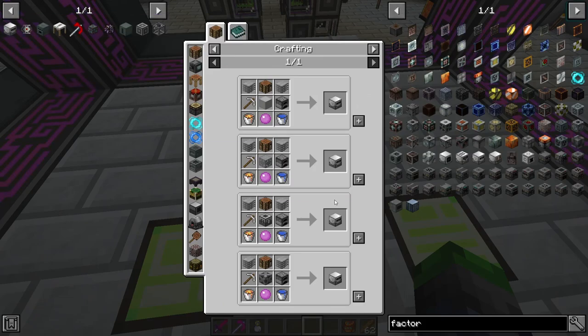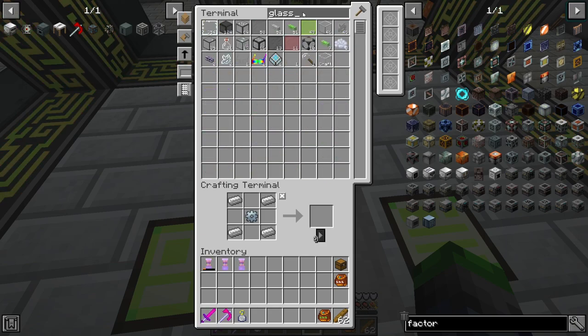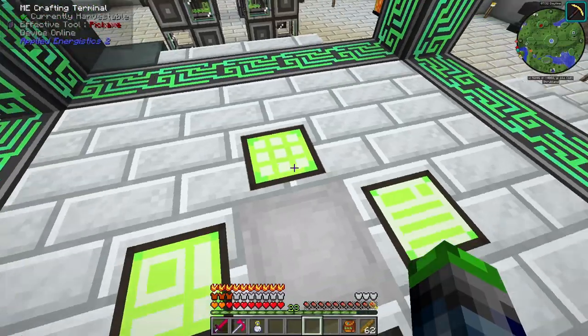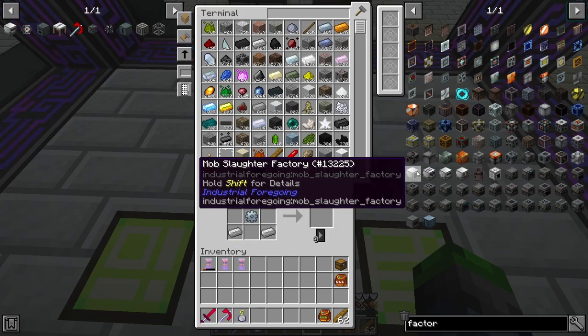We're gonna be making some material stoneworking factories today. We've got to get everything ready for them, so we're gonna need to get some glass going. To get some glass going we just need to melt up some sand. So we need to go ahead and pay a visit to our old farm because we need to make a mob slaughter factory.